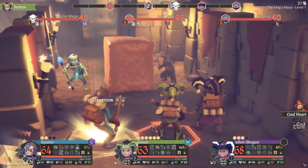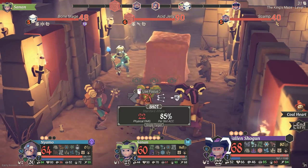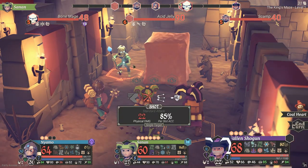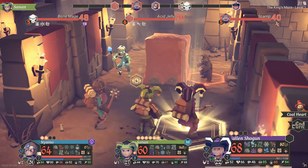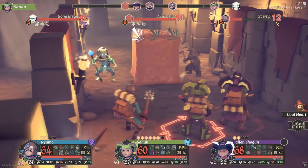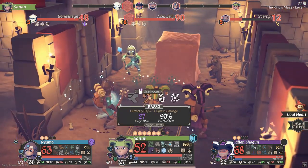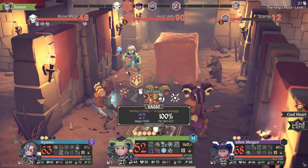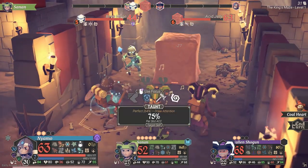Acid jelly — distraction. Worked out beautifully well for us. We need to make sure that you die, so we're gonna pop, pop, pop, pop — that's a critical. I still haven't figured out what frozen actually does. I'm going to pop and make sure the splash damage happens — because the splash damage will kill the scamp. That's a beautiful splash.